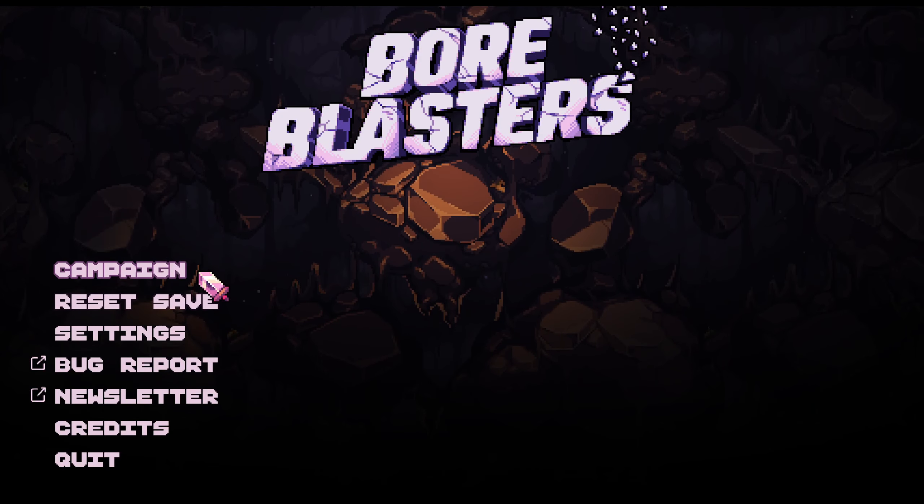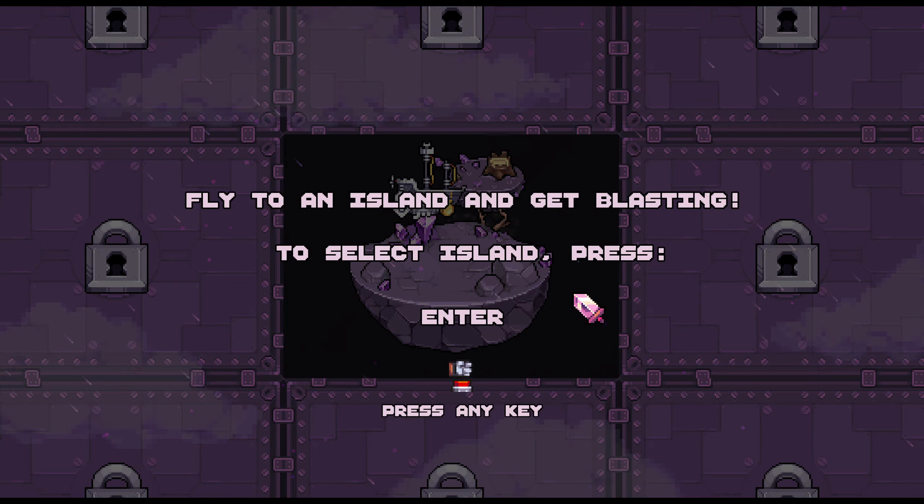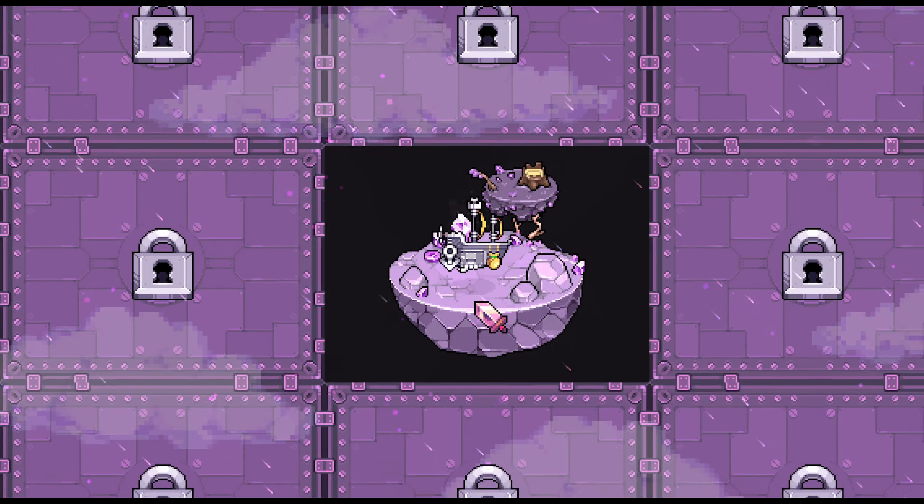Hello, Zeta here. Welcome to Boi Blasters. Let's go campaign — we start with this, we can move around. Fly to an island and get blasting. Select island, press enter — you can also click on it. We just go mining, collect gems to gain currency for permanent upgrades.